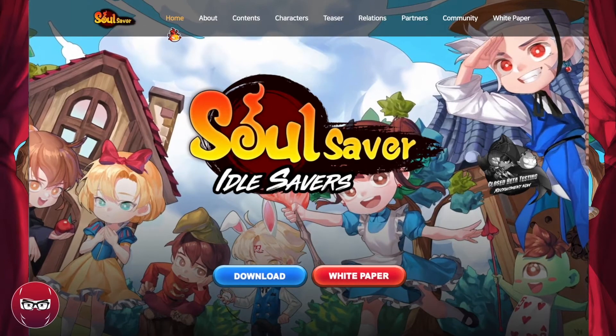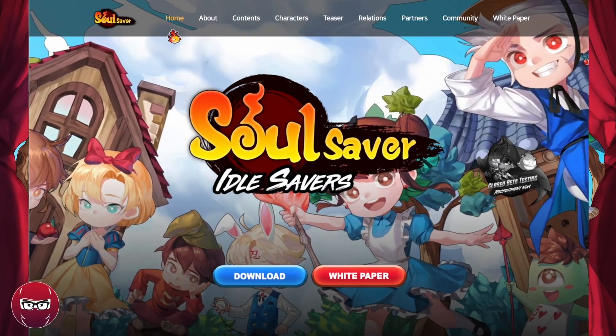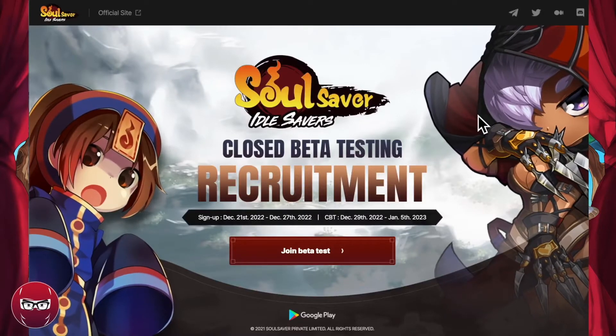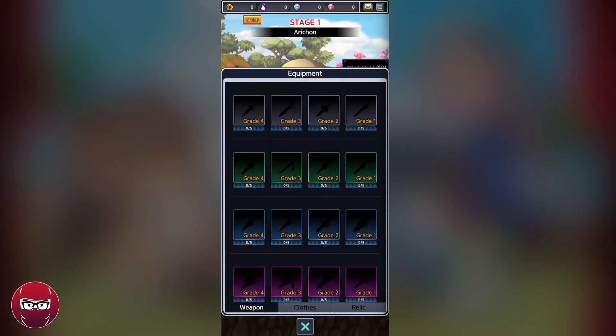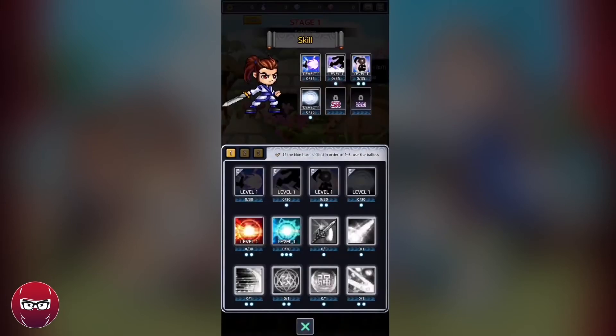As you progress through the game, you'll be able to explore new areas, complete quests, and upgrade your gear to make your character even stronger. Soul Saver Online offers a variety of features to keep you engaged, such as a pet system, equipment upgrading, PvP battles, and guilds. With a crafting system that lets you create your own weapons and armor using materials obtained during gameplay, you'll always have something to work towards.